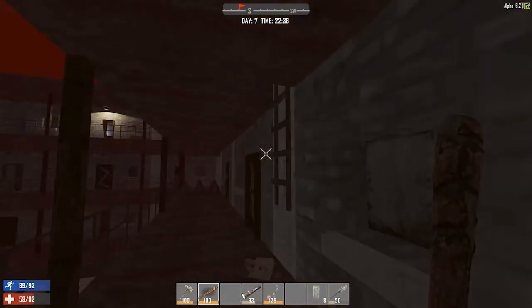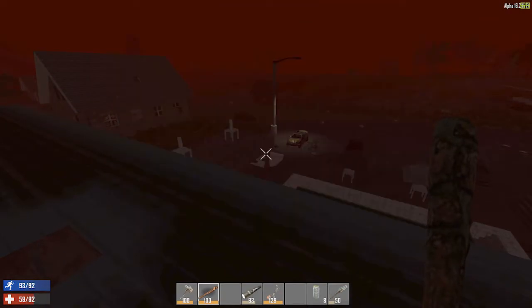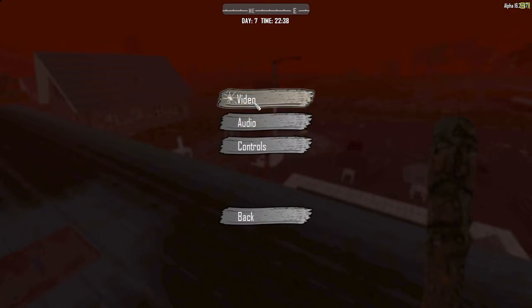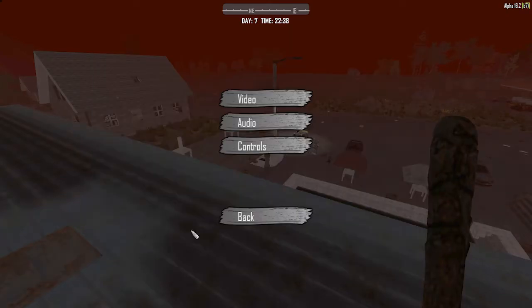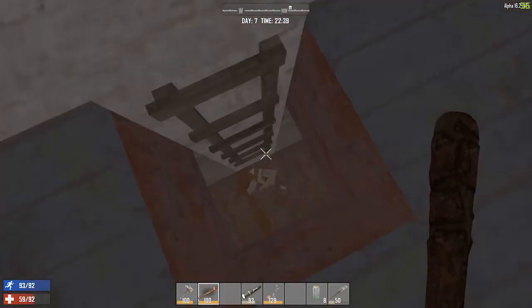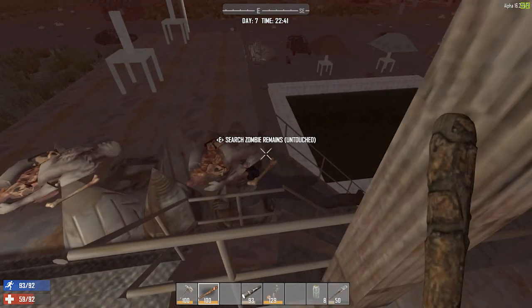Let's go into our graphic settings real quick — video, is there a gamma? Yeah, I can turn the gamma up. Let's apply that so you guys can see it better. Now you guys can see it — I'm just turning it up so you guys can see it a little bit better, otherwise it's too dark.